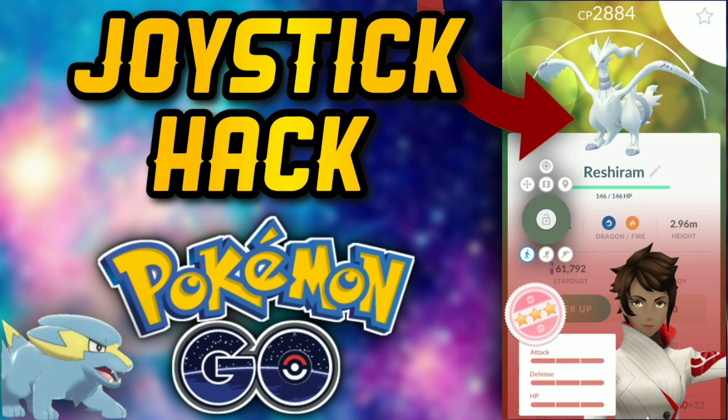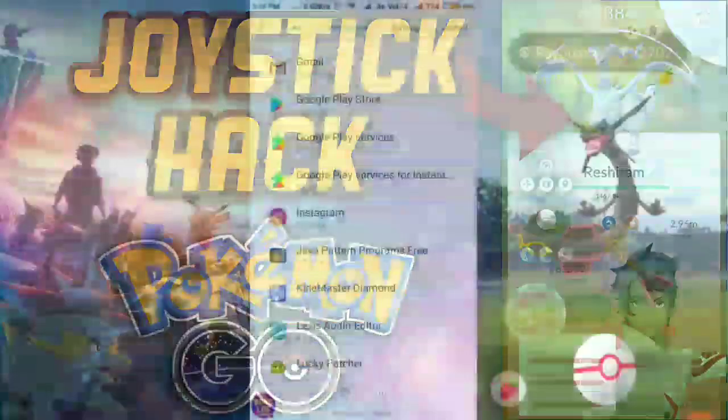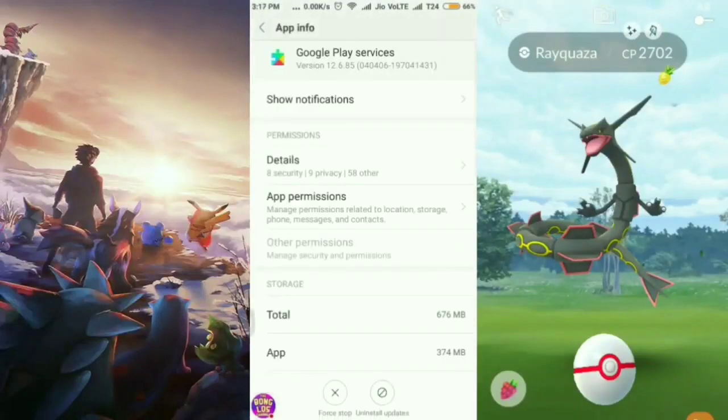I think this app is better than all the spoofing apps I have currently seen. The name of the app is GPS Joystick, and if you already know how to downgrade your Google Play Services, you can go straight ahead, download this app, and start spoofing.